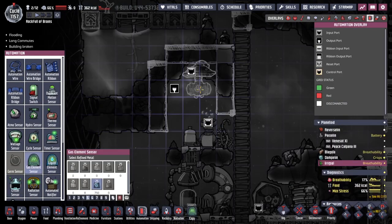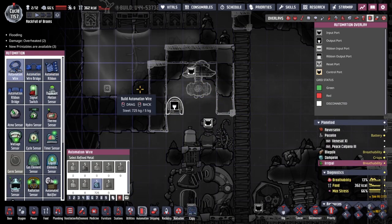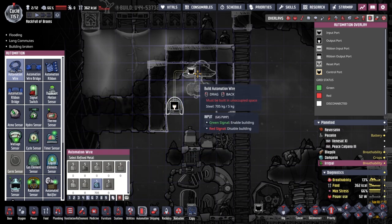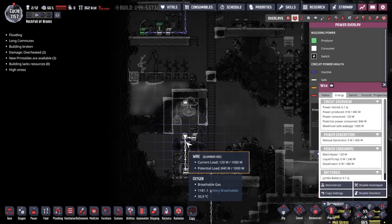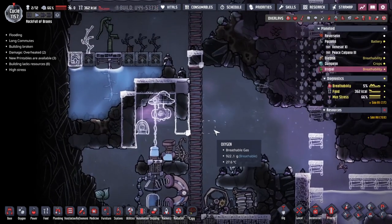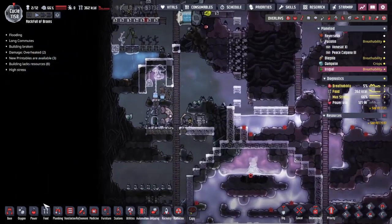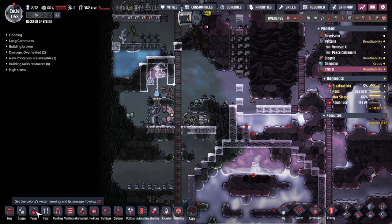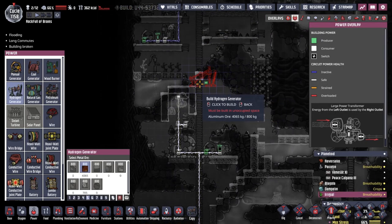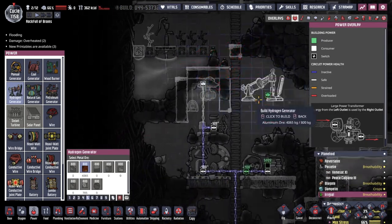Let's look at the automation gas element sensor — pop that there. Automation wire. We've only got steel, but in between the two that should work fine. We'll figure out the power — actually, we can do this right here. Power works. And then this will be going somewhere into the power system over here. We'll be taking the hydrogen that we pump out of that area and running it into the hydrogen generator.